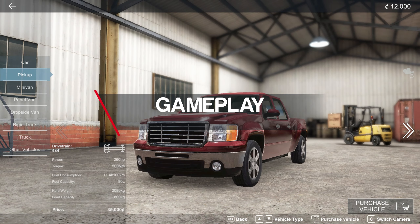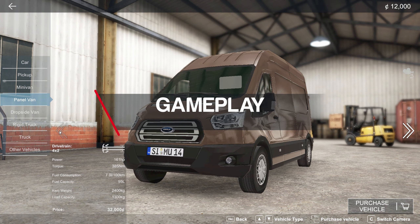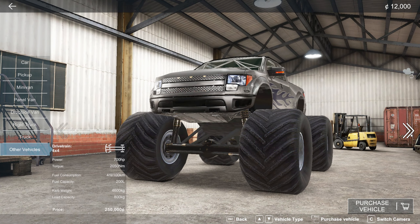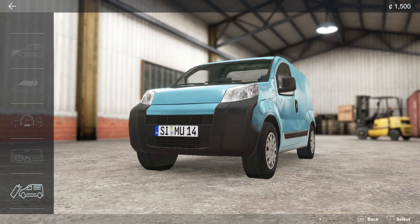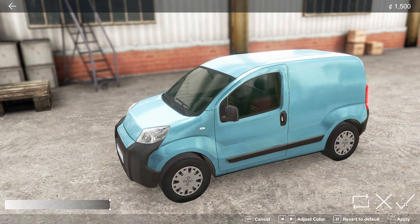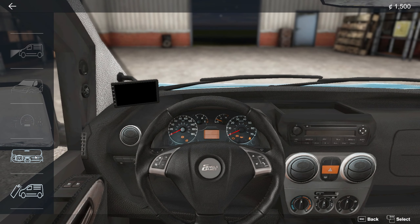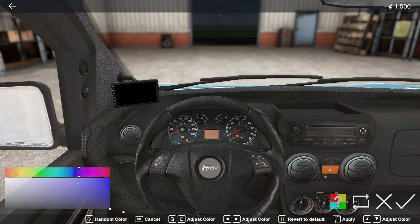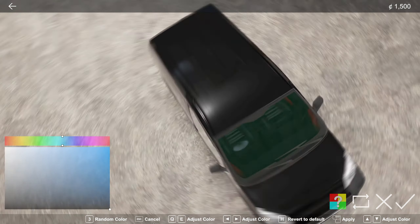In Truck and Logistics Simulator you will start with 12,000 coins — dollars, euros, whatever you want to call it — and you can use this to buy your first vehicle. You basically have a choice between a car or a small minivan because you won't be able to afford anything more. There are 20 unique vehicles in the game already. Once purchased, you can customise your vehicle a little bit: you can change the headlights, the colour of the dash lights, and the dash trim colour. And finally you get to pick a single colour for the vehicle, all at no extra cost, or so it seems.